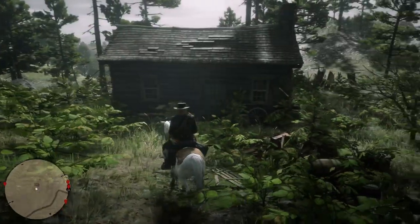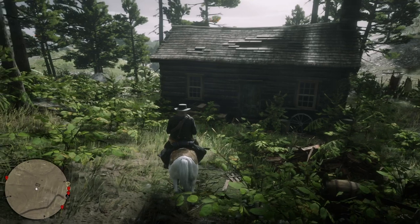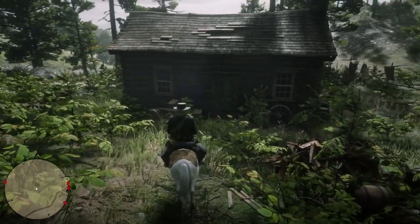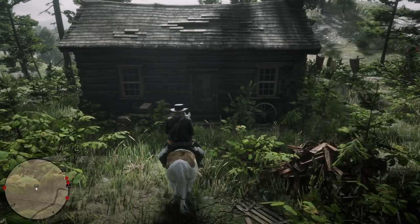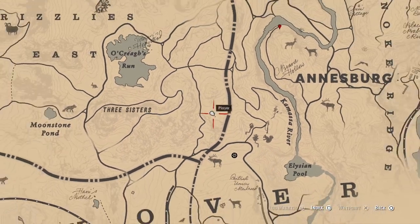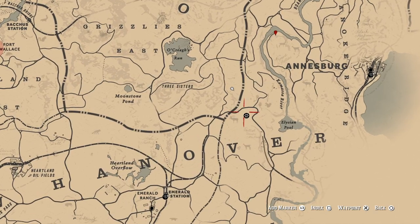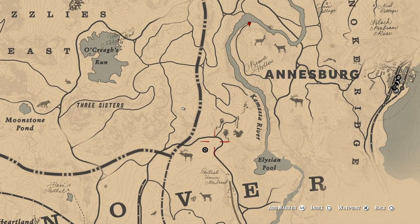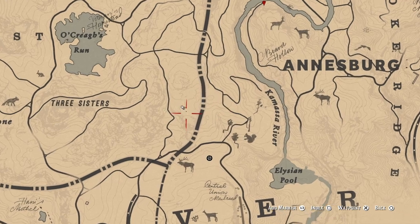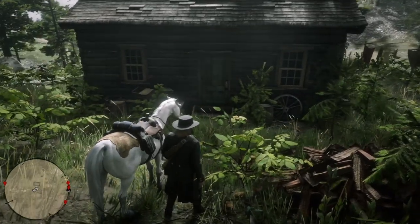Hey, what's going on guys, welcome to another Red Dead Redemption 2 video. In this video I'm gonna be showing you how to find Garfield, which is Martha Swain's lover or husband. First you come to this homestead north east of Emerald Station and south west of Ansberg — it's called Martha Swain's Homestead.